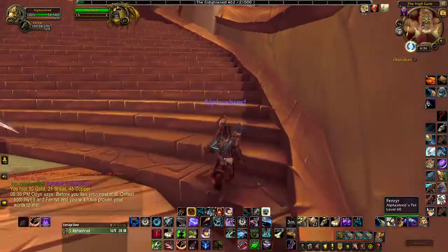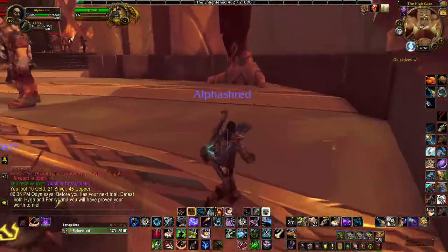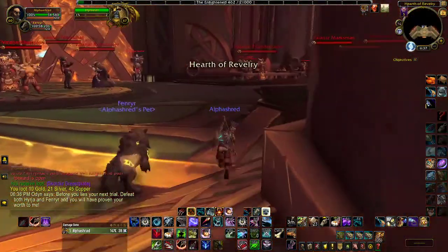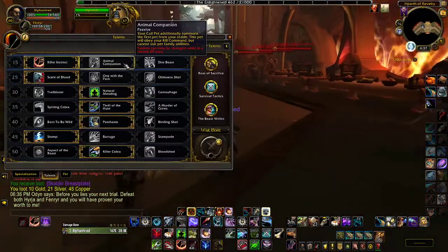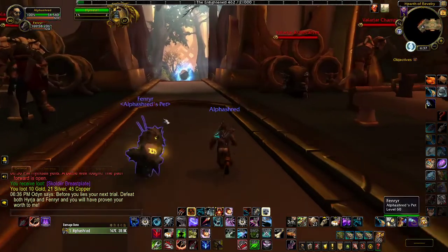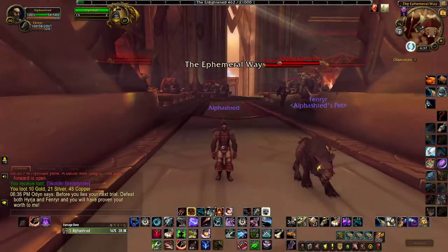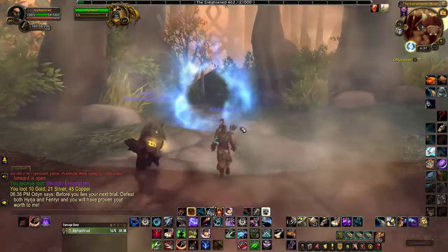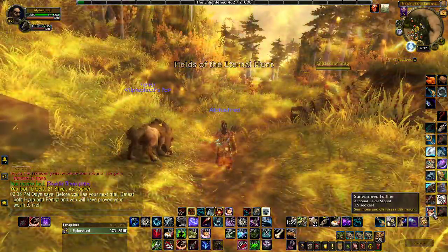Basically all you have to do is beat Fenrir, and then after you do, in the little cave that he's by there will be a tameable version of him. You'll be able to have two little pets - I don't have the Animal Companion talent right now, I just wanted to focus on our little baby boy Fenrir. You're gonna come here to the left; you shouldn't aggro anything, and if you do I'll obviously just feign death.